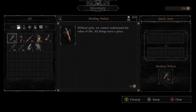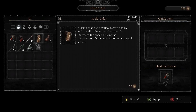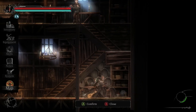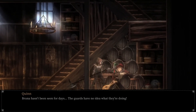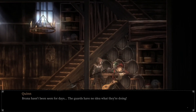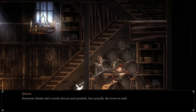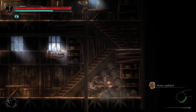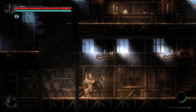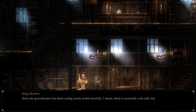There's an item — apple cider, I think. It's a drink with a fruity earthy flavor and the taste of alcohol increases the speed of stamina regeneration — basically that's Angry Orchard. An NPC says: 'Bruna hasn't been seen for days. The guards have no idea what they're doing — everyone thinks she's overly devout and prudish, but actually she loves to smile and sing.' Also: 'Stein the gravekeeper has been acting pretty weird recently — normally a bit odd, but odder than usual.'